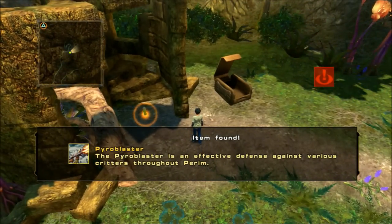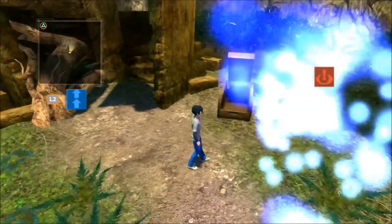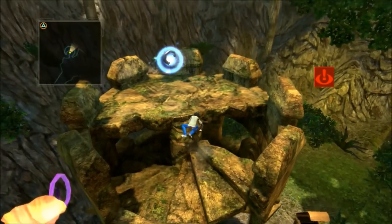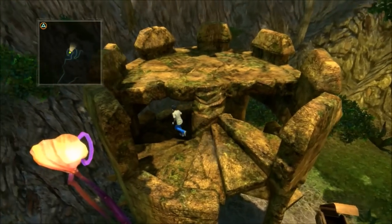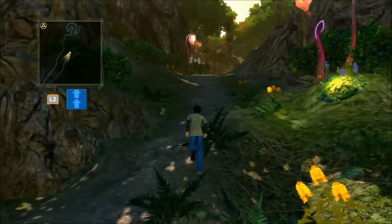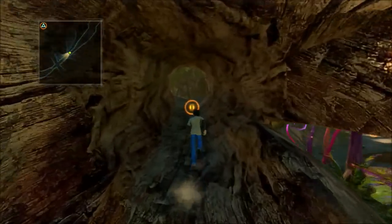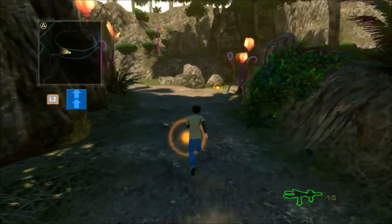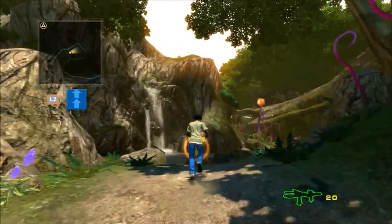The pyro blaster is an effective defense against various critters throughout Parham. So I can shoot that. Is there something else nearby? I'm guessing so — and I can climb. Song of Resurgence: heal 20 energy to target creature. Now, this isn't just about exploration and you won't just be playing as... I forgot his name. Maybe I should have looked all this up before I started. You'll also be able to battle as your creatures. More ammo for a gun I don't know how to use because they haven't taught me how yet.